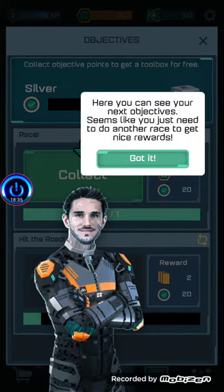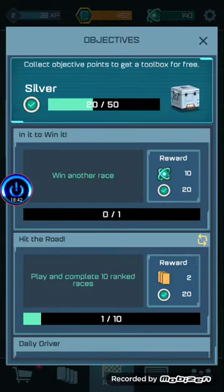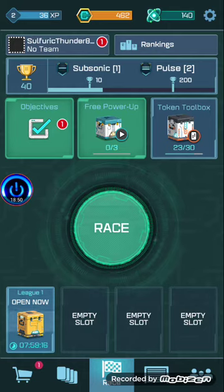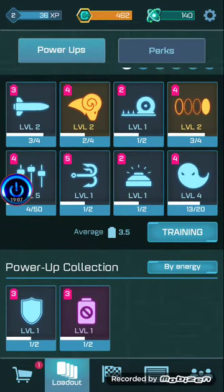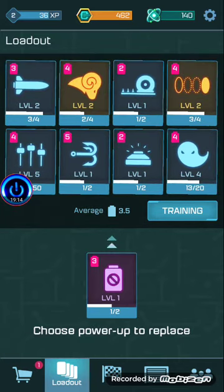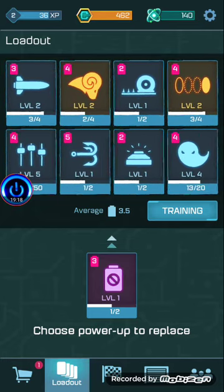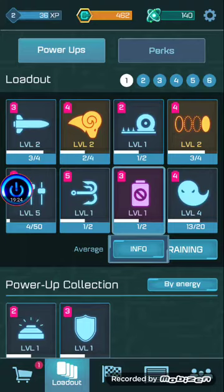All right, collect this. In it to win it — win another race. Hit the road — complete ten races. Free power-up for a reward video. Token toolbox — earn 30 tokens. What are tokens? I'm almost level three. Let's see if I can upgrade any power-ups. I want to replace the orbital strike with something. They're all pretty good. I'll replace my mine. Let's see how this goes — do another race.